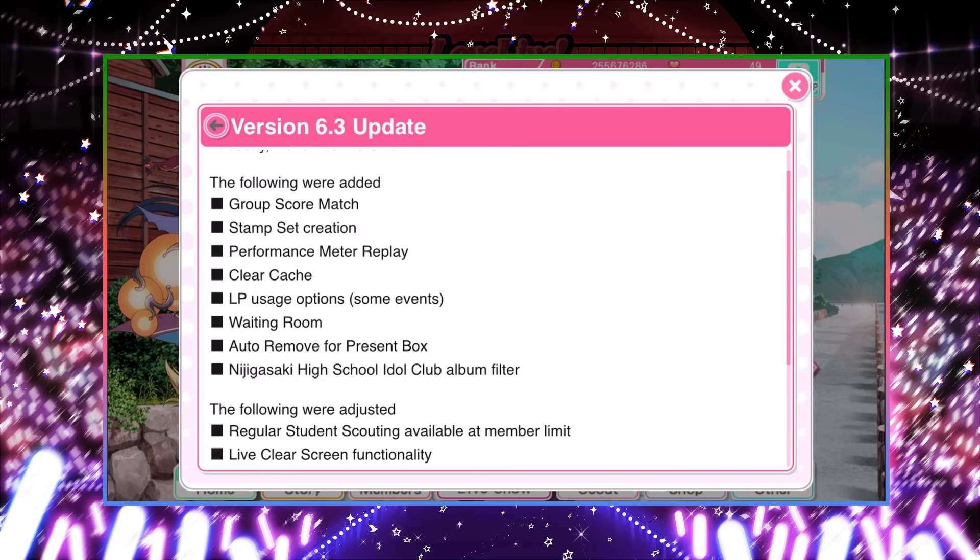Group score match is like the everyone's score match thing where it had a separate LP cost — it was using music notes instead of LP. You could group up with different players to play score match, and this probably includes the 100-person score match as well. We also have stamp set creation, so you can customize your stamps that you use in score matches and friendly matches. That's pretty nice.